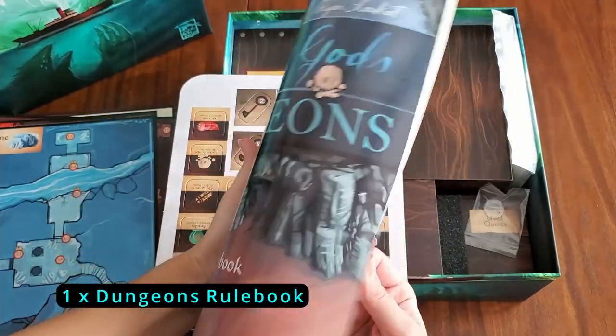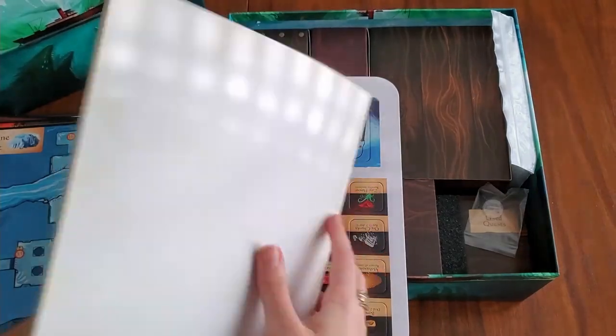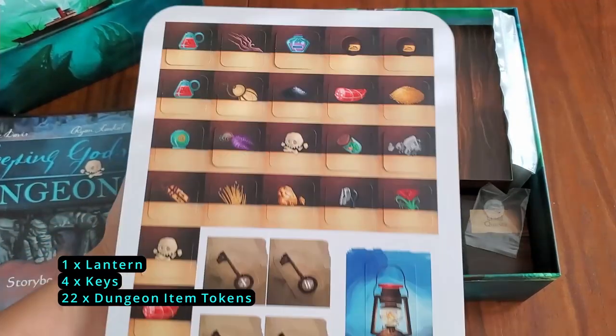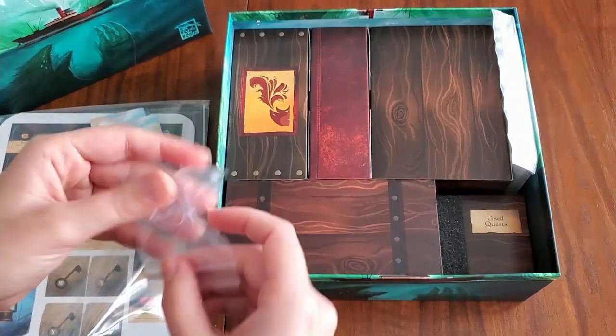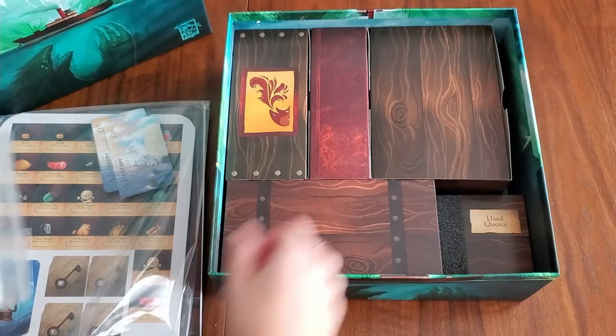Here's the storybook and rulebook for the expansion — rules on the first two pages with changes, then stories for the rest. No spoilers. We've got a cardboard sheet with one lantern, four keys, and 22 dungeon items. There's also a plastic stand and mandatory zip-lock bags.